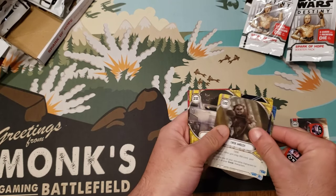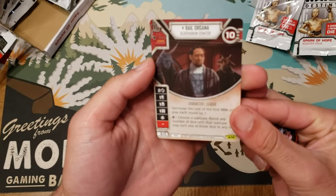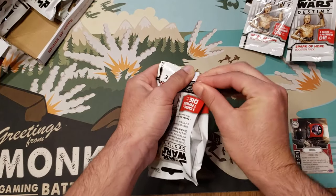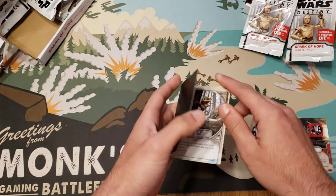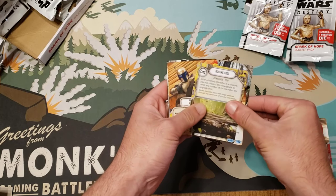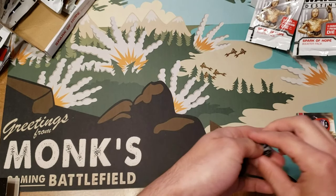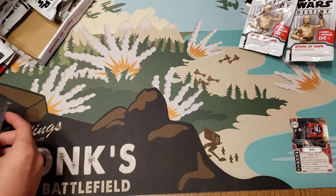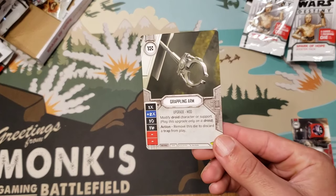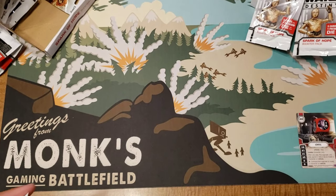Another dark magic, Unify, Ewok Ambush, Simple Mistake, and then Bail Organa. Let me know in the comments below exactly what you pulled or what you guys are wanting to pull in your boxes or at draft. Rolling Logs is so good. By any means necessary, Bounty Plot, and Grappling Arm. Droid mods are a new portion of this set and I don't really know what to expect from them yet.